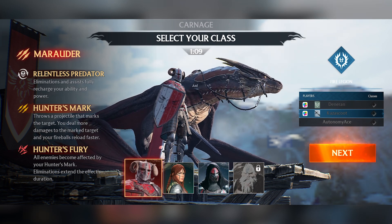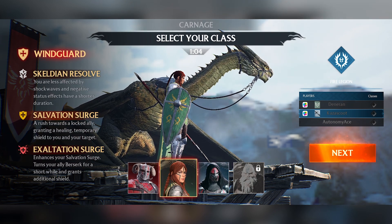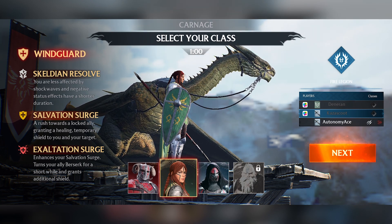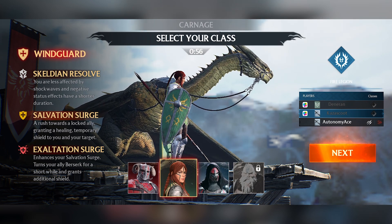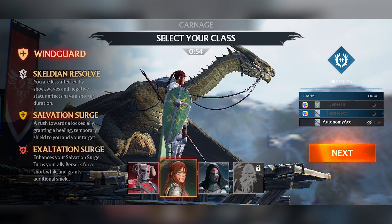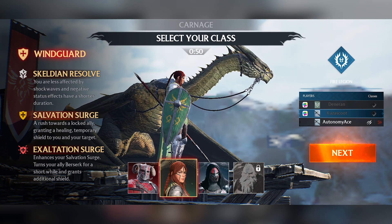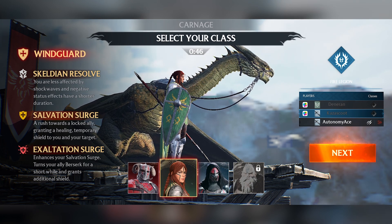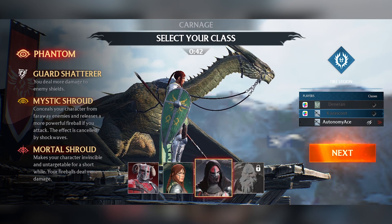So I just want to show you these different classes. We were playing as the Marauder, but jumping into the Windguard — the Skeldian Resolve means you are less affected by shockwaves and negative status effects after a short duration. Salvation Surge lets you rush towards a locked ally, granting a healing temporary shield. And Exaltation Surge enhances your Salvation Surge, turns your ally berserk for a short while, and grants an additional shield. So that's very much more of a healer-mage type of deal.